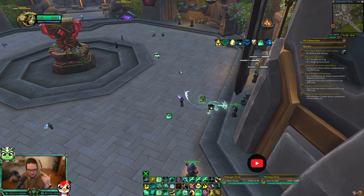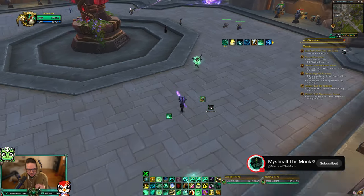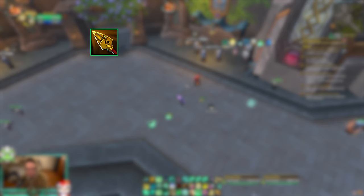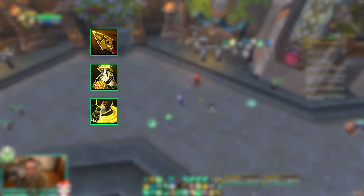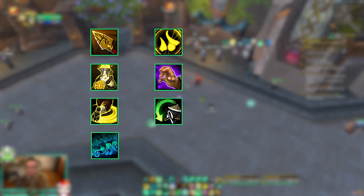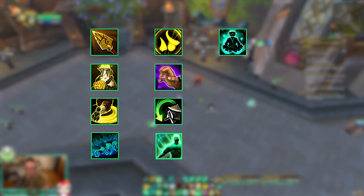It only breaks when you use a damage or healing spell. So here's the list of spells you can use while channeling Celestial Conduit: Kick, Fort Brew, Leg Sweep, Ring of Peace, Diffuse Magic, Incap, Cheat Death, Torpedo or Roll, Dispel, Port, Invoke Xuen/Tiger's Lust, Nimble Focus, and Disarm.